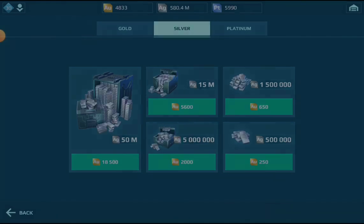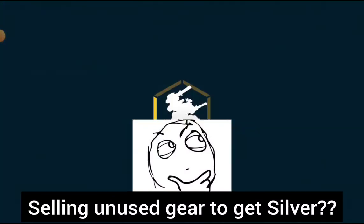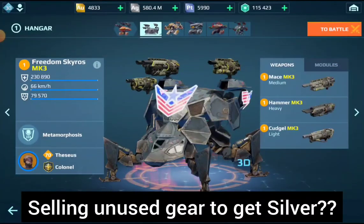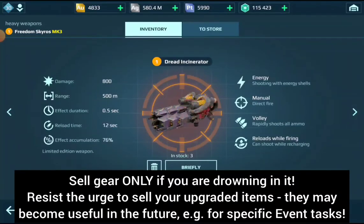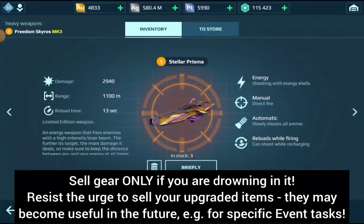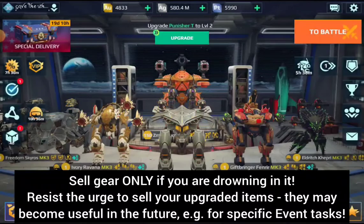Another common question: should you sell your unused gear to get silver? The answer is maybe — but I'd recommend only selling gear if you are drowning in items of the same kind. Don't sell your only Hammer weapon just because you don't have a second one for your ROG yet. And resist the urge to sell upgraded gear, because you only get back a fraction of what you spent, and those items can become very valuable again in the future — for example if Pixonic chooses to buff them, or if you need certain build types for event tasks.